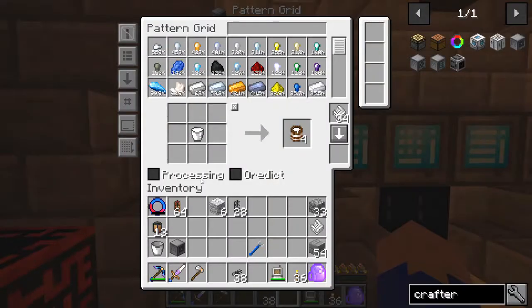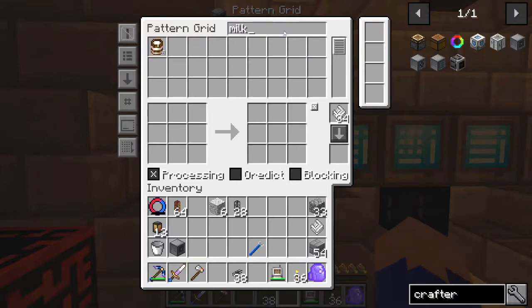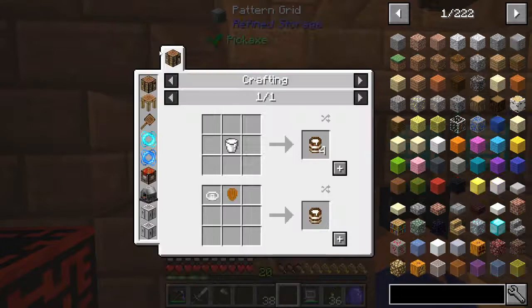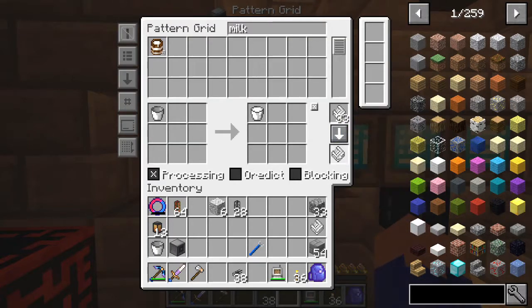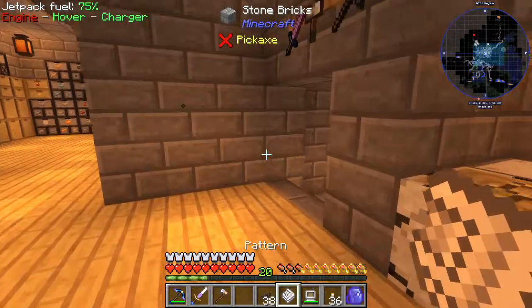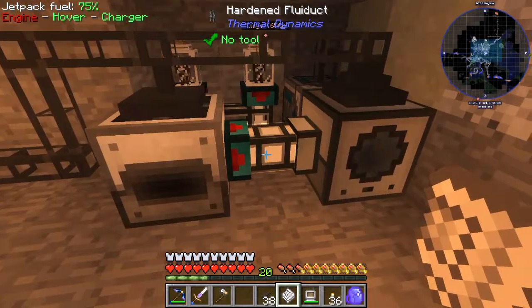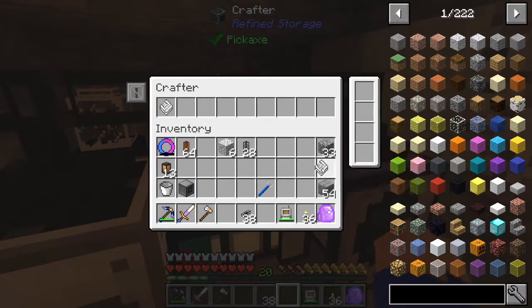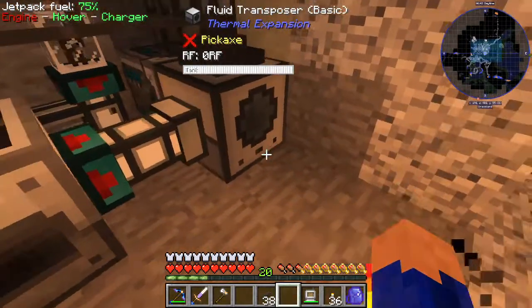Let's go over here and we'll make the right pattern. It'll be a process this time for milk. We can do it just as easy. So our fluid transposer - there we go. So we're telling it to drop a bucket and fill it up. Now the key to all this is to not make a billion buckets, but I'm not sure how successful we're going to be with that.